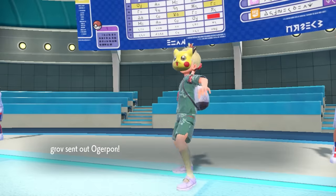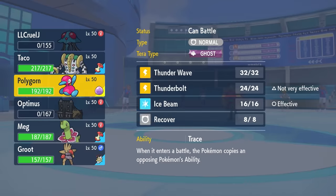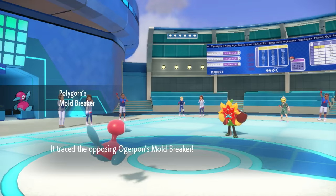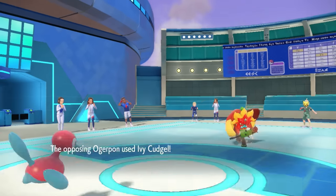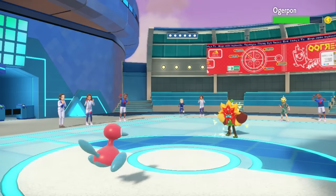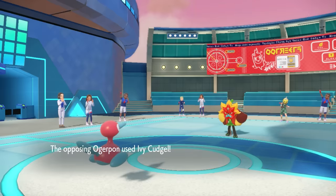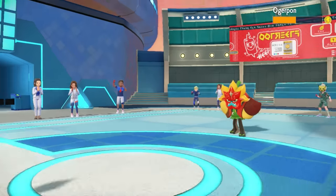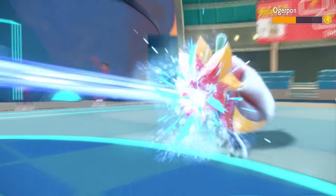The biggest threats now are Ogerpon and Urshifu. They go into Ogerpon after the U-turn, giving me a free switch. I bring in Porygon2 — specially defensive, and if I can take an attack I can get Thunder Wave off. Their best option is Ivy Cudgel, which does a big chunk, but Porygon2 tanks it. The paralysis will be super useful against Ogerpon. I stay in for an Ice Beam to get extra chip, getting Ogerpon below half. Now I'm also faster after the paralysis.